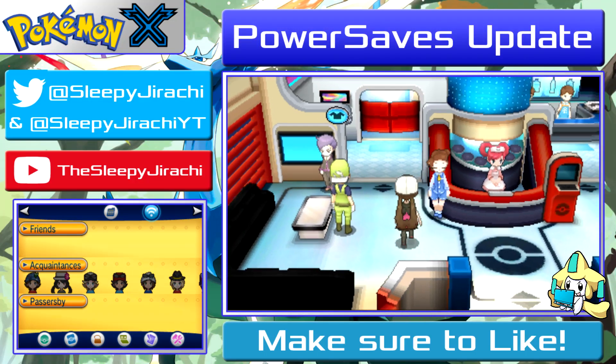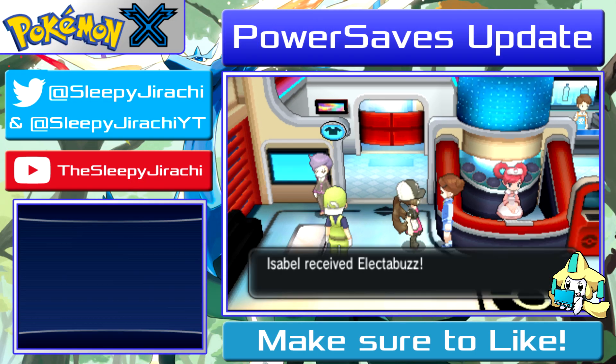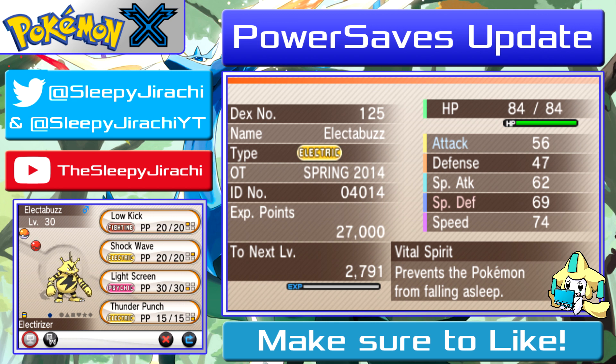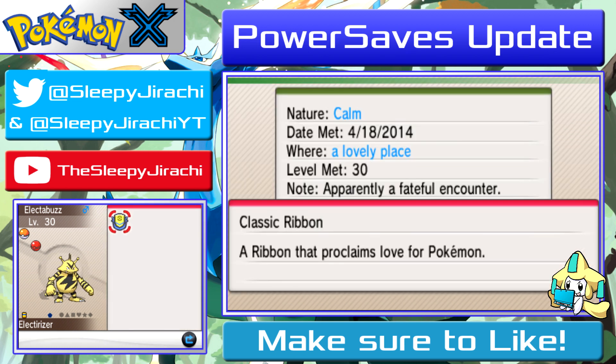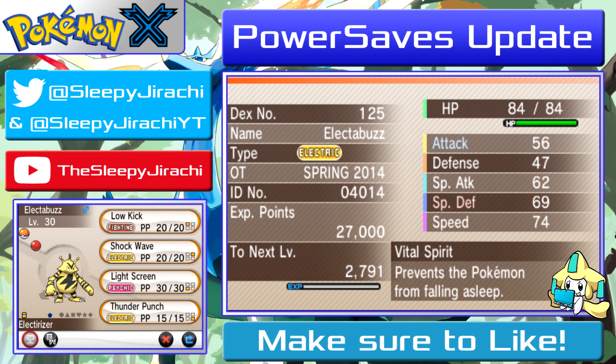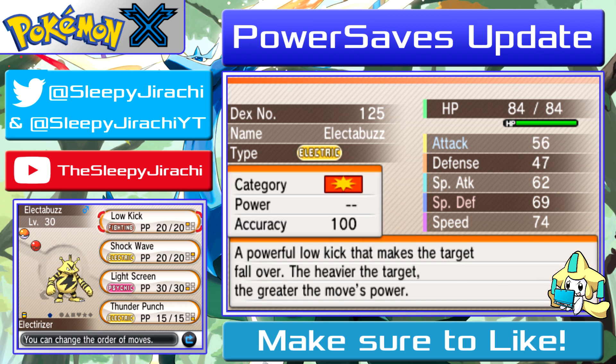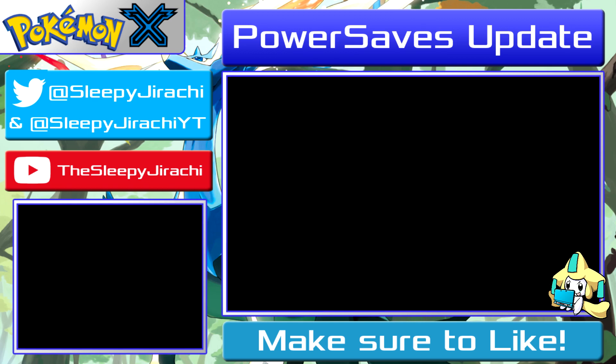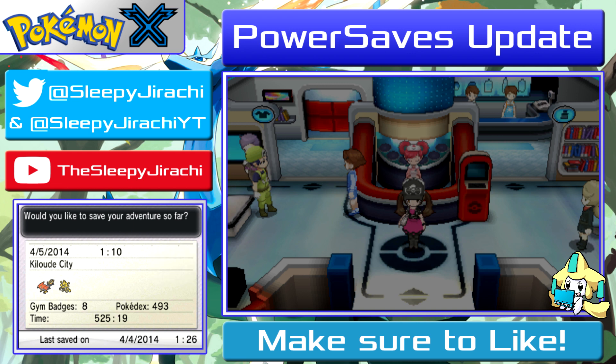Okay, now we're back and I'll show you — first I got Electabuzz. Let's look at him first. Level 30. This event is happening almost everywhere in the world except the US and Japan. They come with their evolutionary item. Both have the Classic Ribbon — that's great. Loves Pokémon. I don't know if there's anything super special about them. This one happens to be Calm nature, so Shockwave is kind of nice. Thunder Punch — I believe they normally get Thunder Punch. Not the most exciting thing in the world.